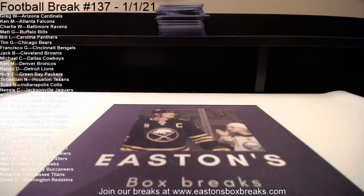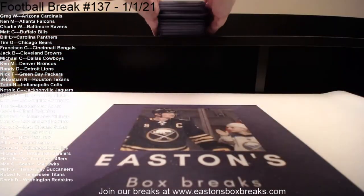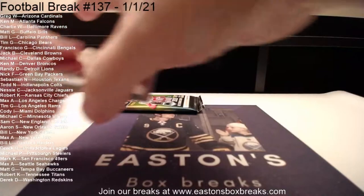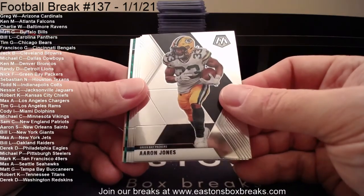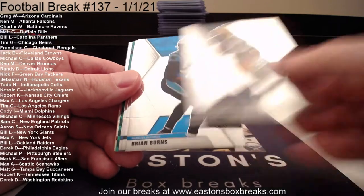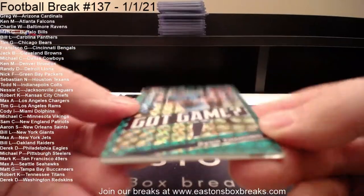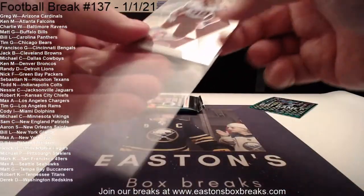We are going to get to the Mosaic Cello, and then we will do the Prism Cello. We'll do the Mosaic first — got two packs and then our pink cross. I've got more Prism Hobbies coming in, but they won't be here until Monday. Aaron Jones to Green Bay, Burns to the Panthers, Sam Darnold to the Jets. There's Mike Williams to the Chargers. Our green going to the Titans: Ryan Tannehill got game. And then our final card, NFL debut: Chase Young — that's going to Derek in Washington. Derek, you did all right in this break — a lot of nice cards.